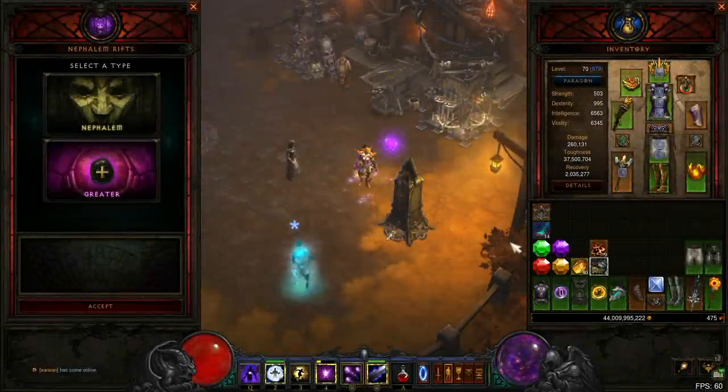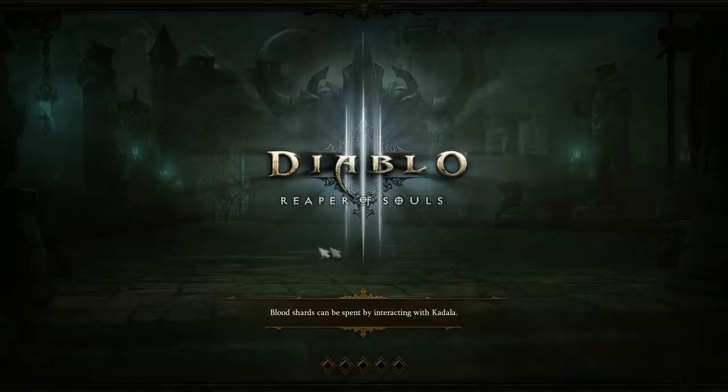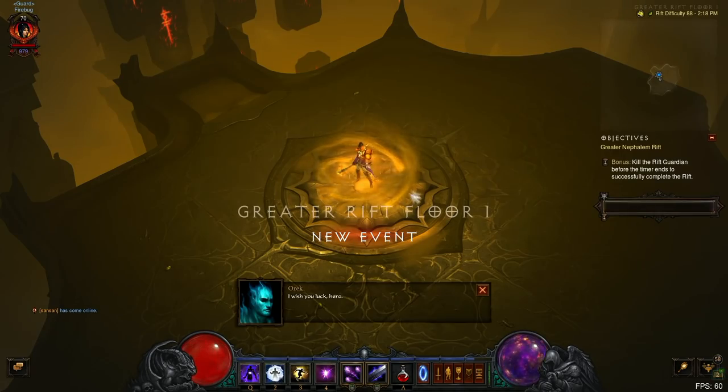Hey everyone, Garfum here with a guide on the Firebug Wizard. This build uses 5 pieces of Firebirds and 2 pieces of Vyr's to capitalize on 2 bugs with the Firebird set, resulting in massive damage while having under 300,000 sheet damage.